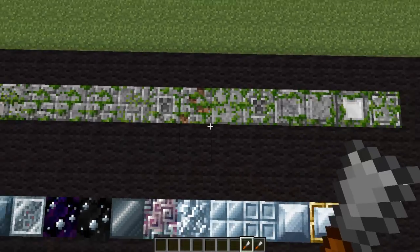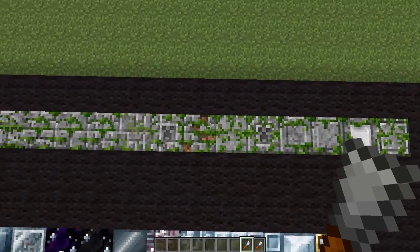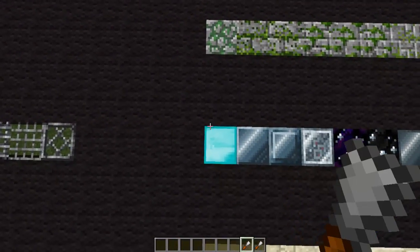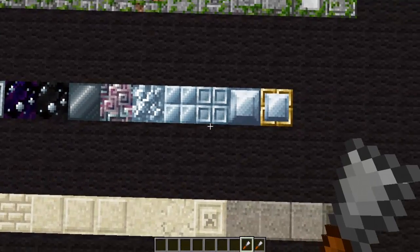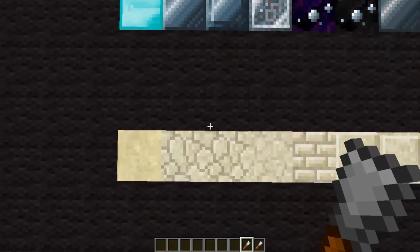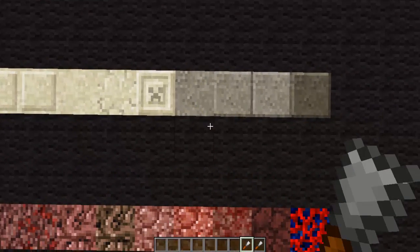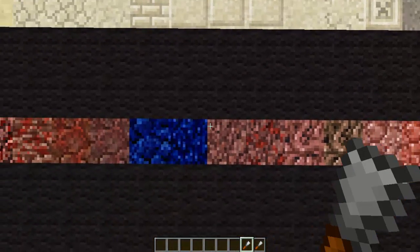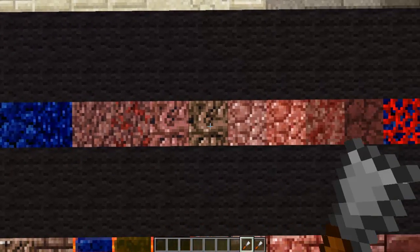And another one is the cobblestone, which it turns into all these, and then you got the mossy cobblestone which turns it into all of these. It's pretty much the exact same thing — the mossy cobblestone just has moss on it. And you got the diamond which is amazing, and then you got the sandstone which turns it into more.